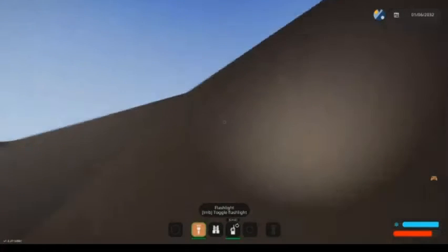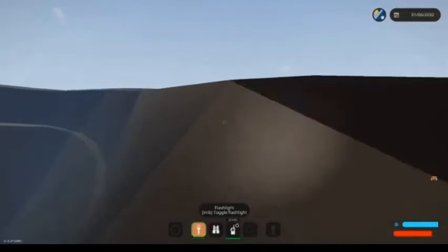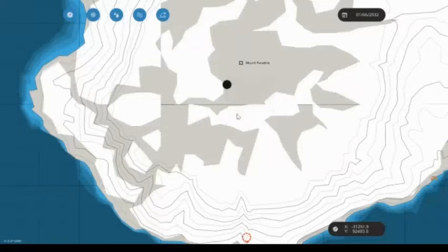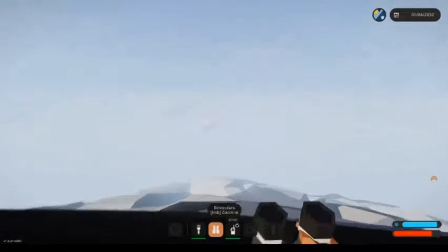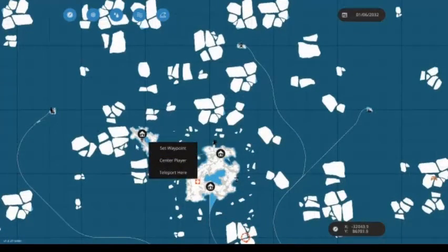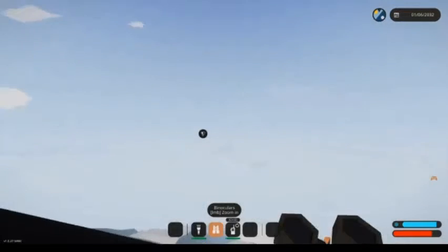So that it's got a clear area if it, for some reason, lands — even though I set it not to land. We'll jump onto our little radio. Channel zero is where it runs on. We press left-click and just hold it. There we go, it should now be on its way. I'll just set a waypoint so we can see which direction it will be coming from. There we go, so that direction.